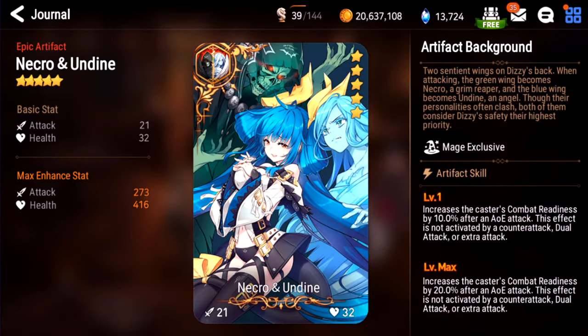Necro and Undyne. I think this artifact is really good, but I don't see it very often. I don't have it because I joined after Dizzy. It increases the caster's combat readiness by 20% after an AoE attack. This is very powerful with Celestial Mercedes because it gives her an extra turn basically. But it's very rare — I don't run into this artifact a lot. If you have it, it's pretty powerful. I'll give this one a B+.